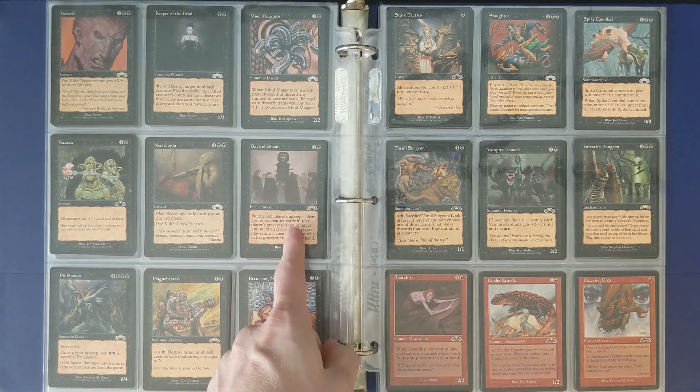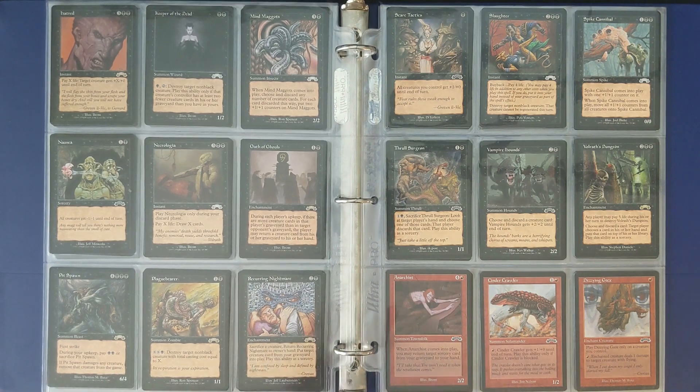Oath of Ghouls, another reserve list card. And Recurring Nightmare — this is reserve list too. It sounds like there's tons of reserve list cards in this set, but there's only 9 out of 143 cards. Recurring Nightmare is just ultra powerful — sacrifice a card and return Recurring Nightmare to your hand to take a creature card from your graveyard and put it into play. It's held up over time as a super powerful card.